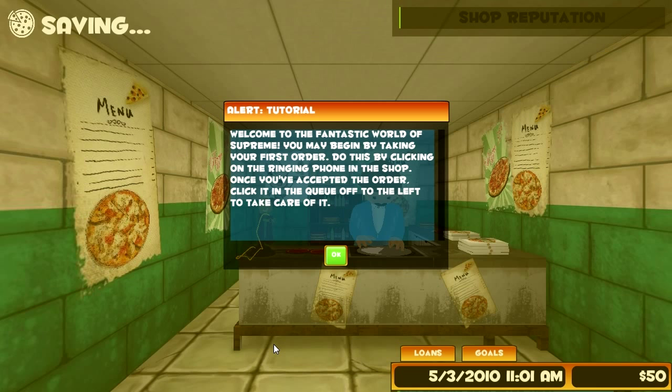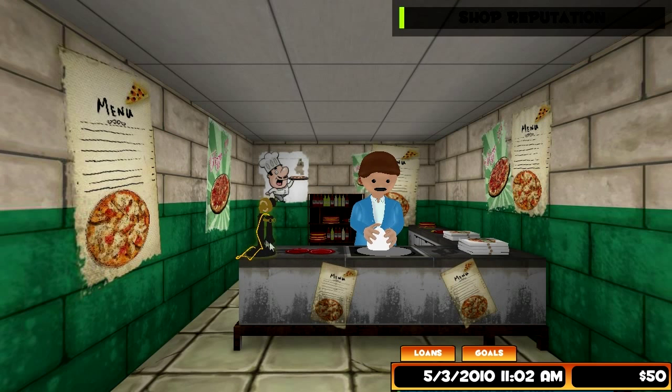Alright, tutorial. Welcome to the fantastic world of Supreme. You may begin by taking your first order by clicking on the ringing phone in the shop. Once you've accepted the order, click it in the queue off to the left to take care of it. Oh, so it's like Cook, Serve, Delicious - I have that game. Before you ask me to play that, no, it's really hard. Hopefully this one is not that hard.